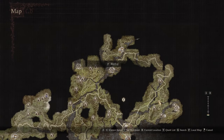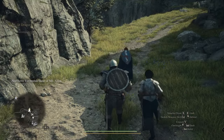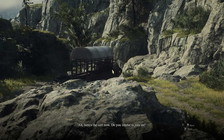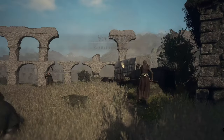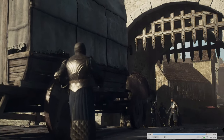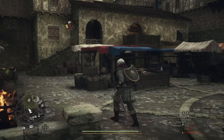The main quest line will take you from Melve to Vernworth. When you begin, you'll most likely end up at Melve and get a mission with Gregor called 'In Dragon's Wake,' accompanying him to the capital. You'll be guarding a cart to the capital and get a cut scene upon arriving at Vernworth for the first time. You'll be greeted by a certain character who gives you a bit of a hard time — we won't go into too much detail to avoid spoilers.